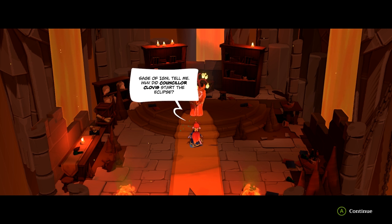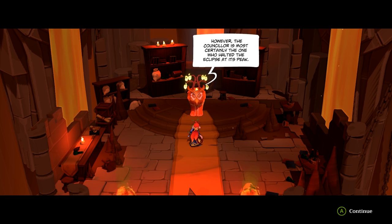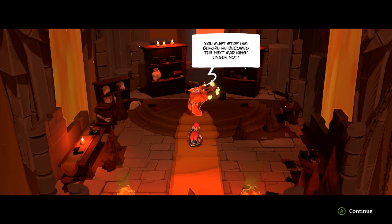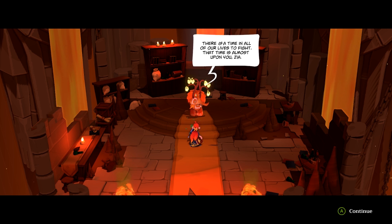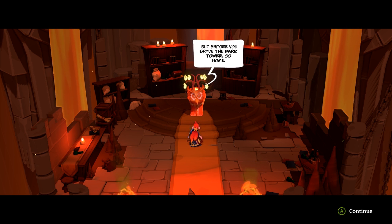Sage of Igne, tell me — why did Counselor Clovis start the eclipse? 'Eclipses occur naturally. When they do, the magic in the valley is affected in unforeseeable ways — it can bring great blessings or create monstrous creatures. However, the counselor is most certainly the one who halted the eclipse at its peak.' But for what purpose? 'That I can't say.' Actually, does it sound like a deep woman's voice to you? It might be too late, but it can't be something good. You must stop him before he becomes the next mad king. There is a time in all our lives to fight — that time is almost upon you, Zia.